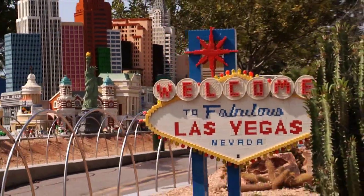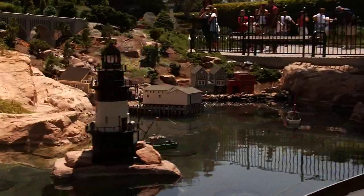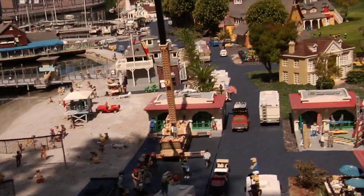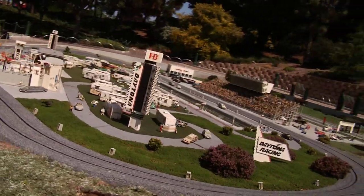There are 9 different cities represented in Miniland: Las Vegas, Washington DC, New Orleans, New England Harbors, Southern California, San Francisco, Ferndale, Daytona, and New York City.